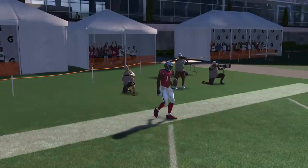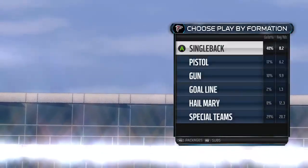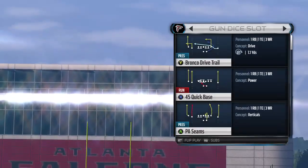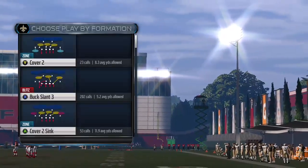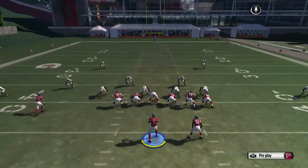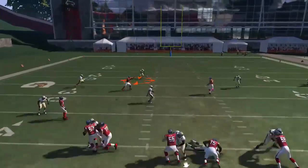The next play we're going to look at is the PA Read. On the PA Read, you're going to put the A on a streak, put the Y on a hitch — that's going to open up your cross angle here with X.